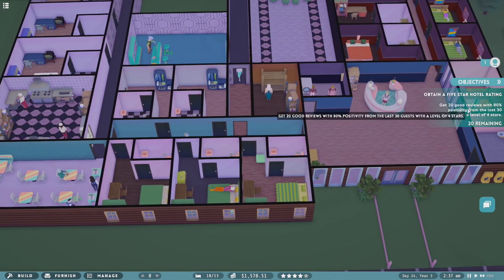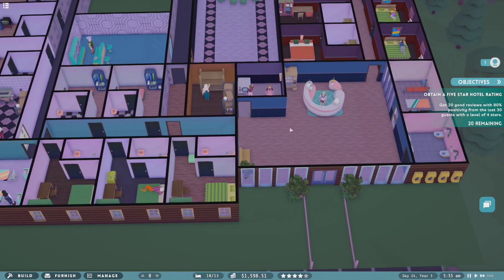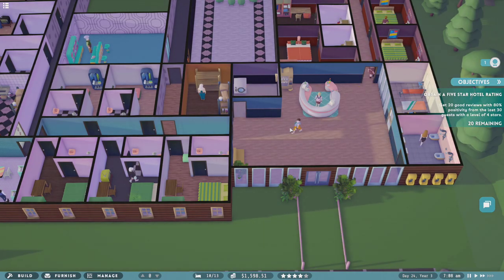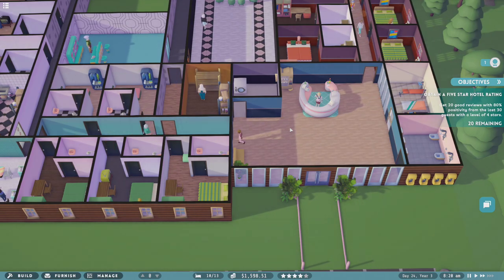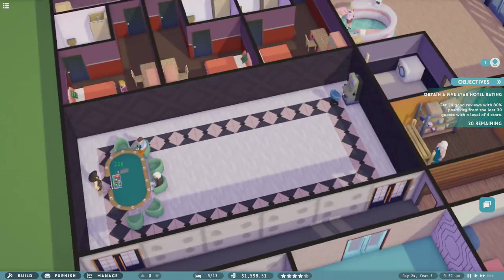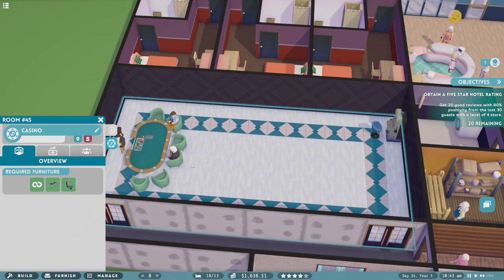We're trying to obtain a five-star resort with a level of four stars. Three-star rooms are running us 5k a pop, so it'll take at least around 10 days at full occupancy to make that money back. I think it's just a numbers game — as many people as I can get in here. So maybe it's worth just getting more low-tier rooms. We need 20 good reviews with 80% positive from the last 30 days with a level of four stars. Having more one-star rooms doesn't really impact that in my opinion.